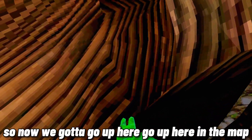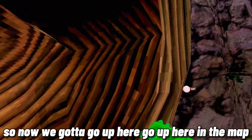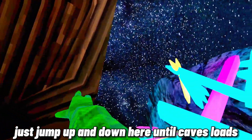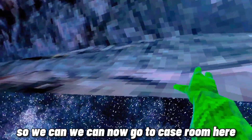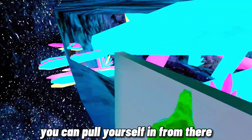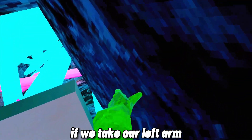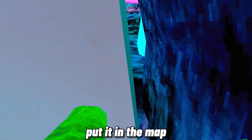Alright, we are now here. Go up here into the map — perfect, managed to do it first try! If it doesn't work first try, just jump up and down here until cave loads. We can now go to the cave stream here. This is a very easy method — you can pull yourself in from there.